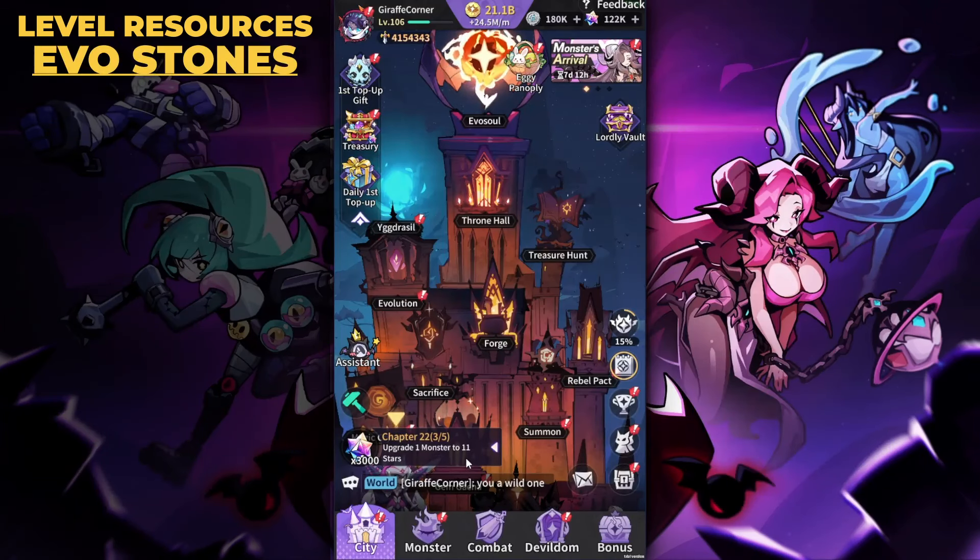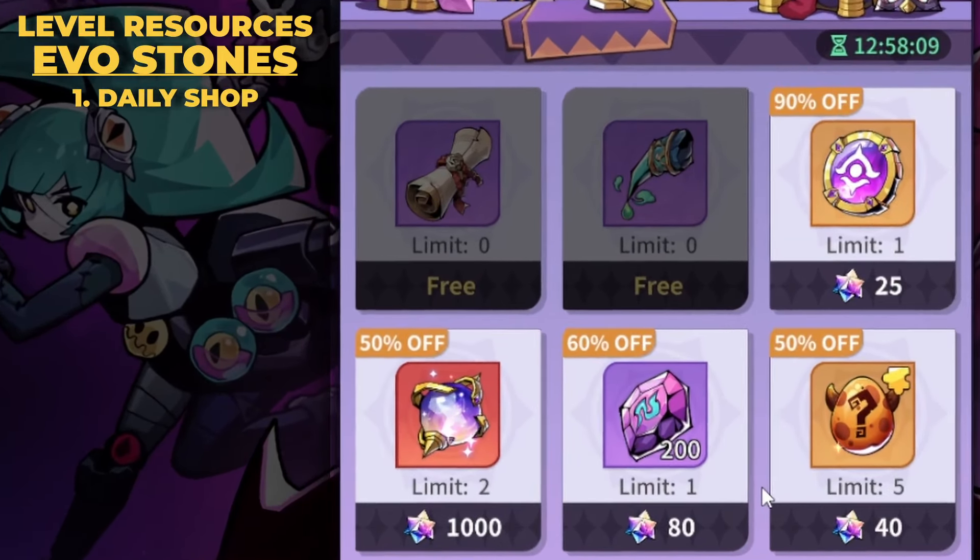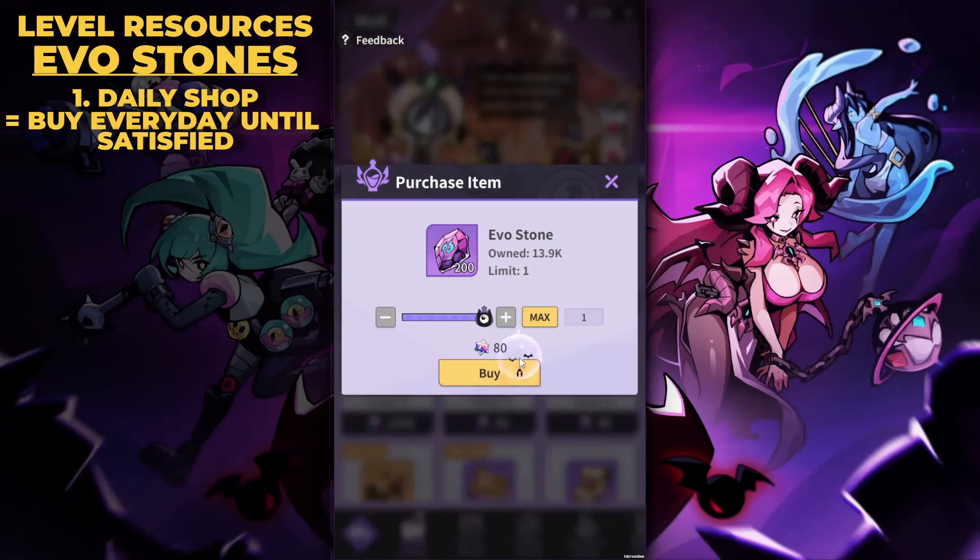Next are evo stones. The nice thing about these is that if you're patient, waiting for monster dupes or a Hellfire from the shop, they can stack up pretty quickly without needing to dump many gems in. The discounts are similar across the board. Your daily buy in the daily shop offers a 60% discount — 80 gems for 200 evo stones. This is the highest discount available, as everywhere else is 50%, so definitely buy this every single day.